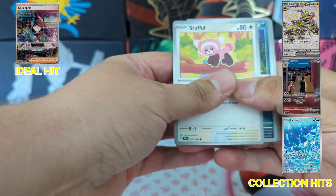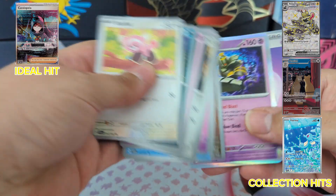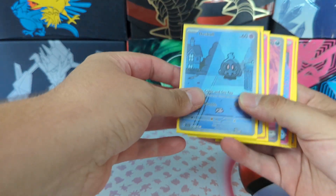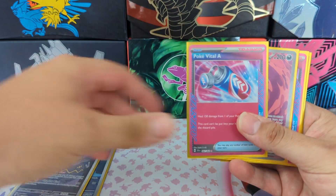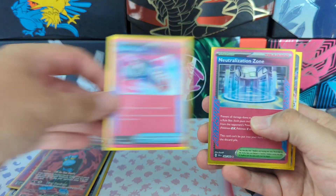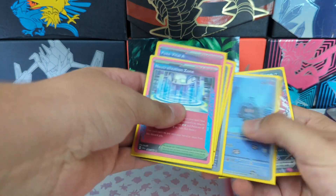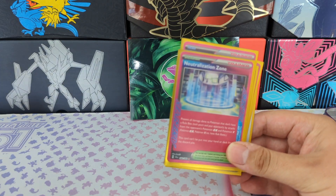Can we get one more hit? No, but I was being greedy in fairness. So what have we got: Dusk, Dusk Noir, Poké Vital A, Monkey Dory, Poké Vital A again, Neutralization Zone, and Pecorant EX. That's one, two, three, four, five, six, seven — seven hits from ten packs. I can't complain at all, definitely could have been worse. Catch you soon!